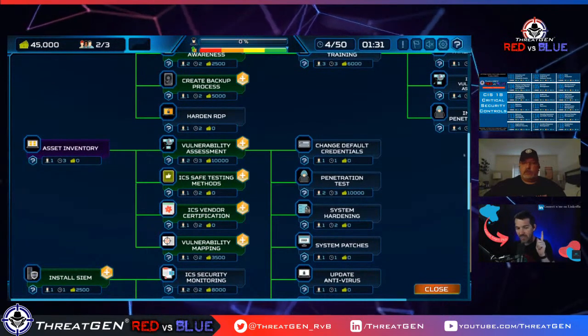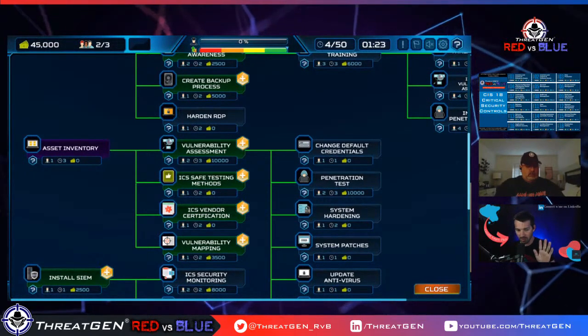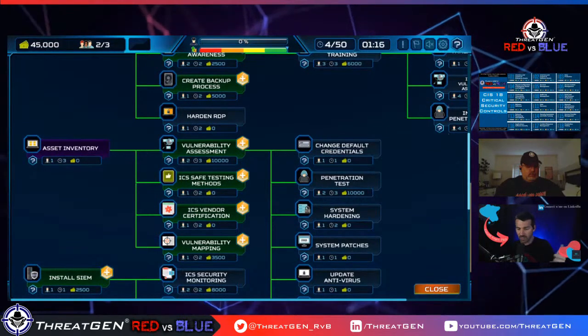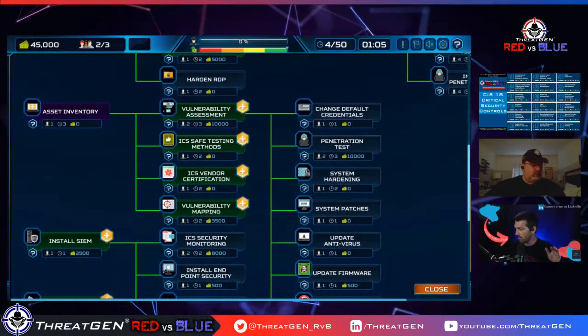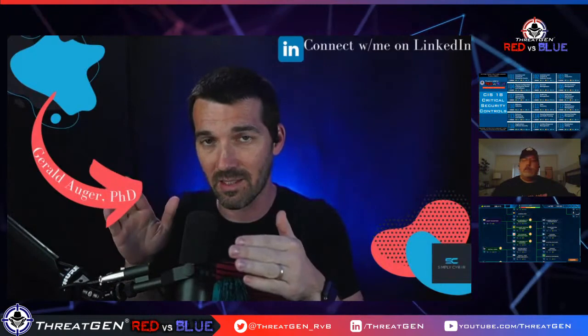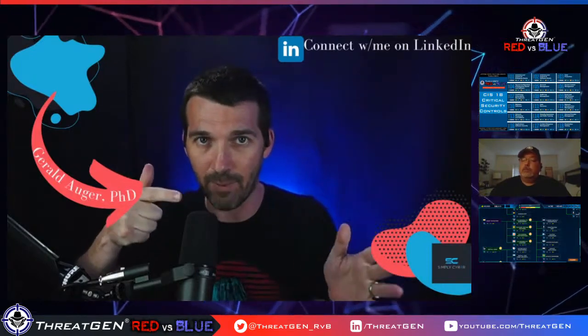I'd normally do vulnerability assessment here, but in an industrial control system environment you can damage operational technology if you run a vulnerability scanner without safe methods first. When you run a vulnerability scanner for the first time, coordinate with your engineers, field workers, and management — tell them when you're going to scan and what you're scanning. If you knock something over, you need to pinpoint whether it's related to the scan or an active adversary.